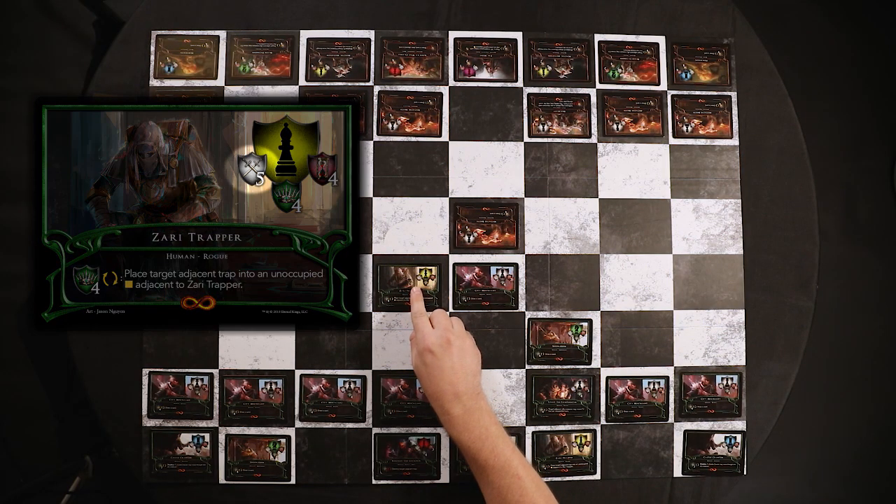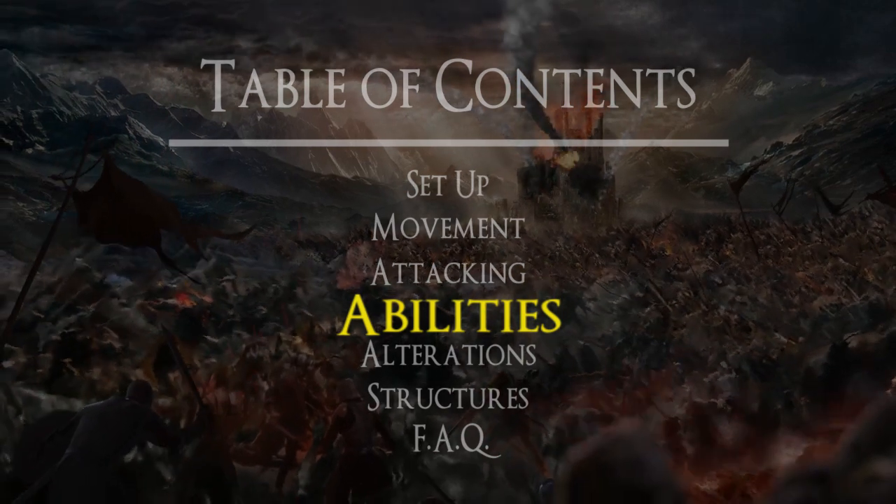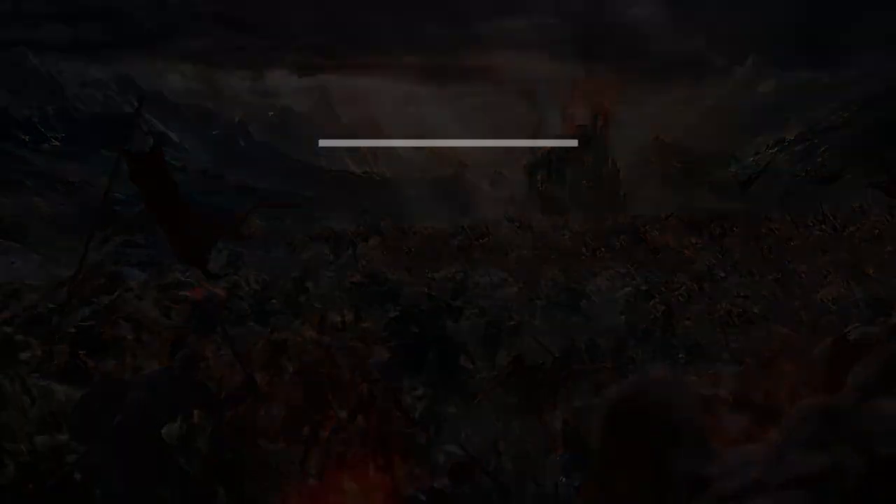Just as a reminder, you'll find a creature's damage here with the two swords, and its life with the hourglass of blood. There's also a symbol here that represents a creature's discipline, and this is how creatures use abilities. Now that we've talked about movement and attacking, let's talk about what really makes this game special: abilities.